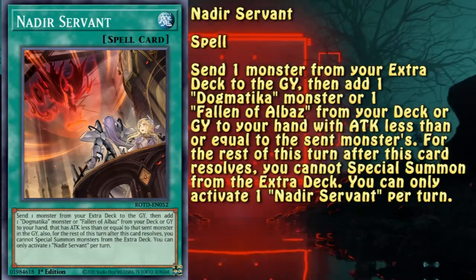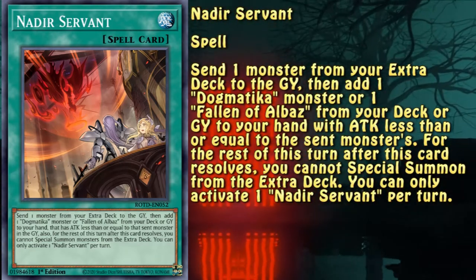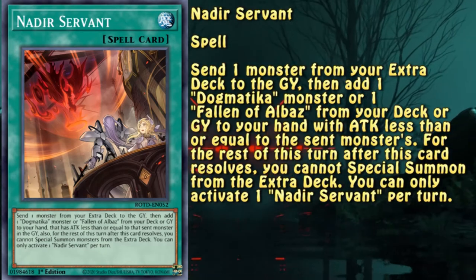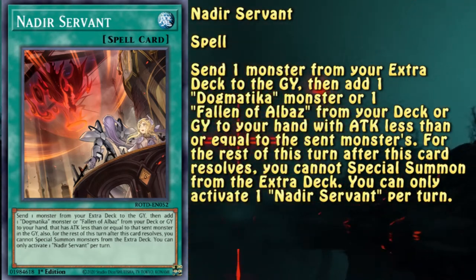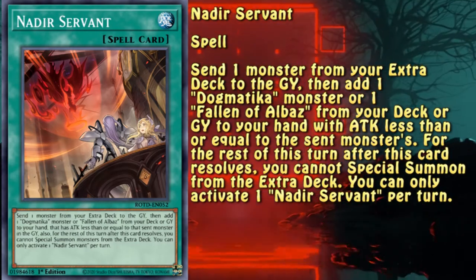What is better than a search in the form of a monster? A search in the form of a spell. Nadir's Servant is the main searcher for everything Dogmatica — it's the Rota, if you will. The cost of sending a monster from the extra deck to the graveyard can be mitigated by that specific monster's searching capabilities; however, they are highly dependent on the contents of the extra deck.